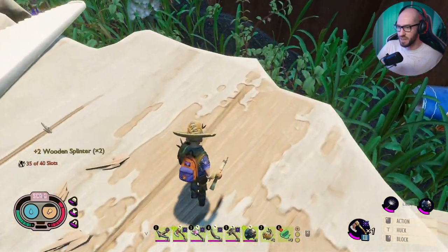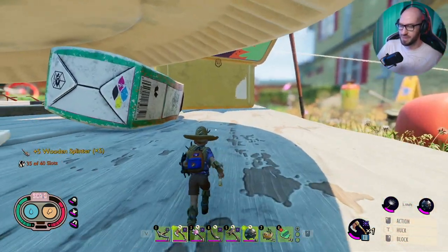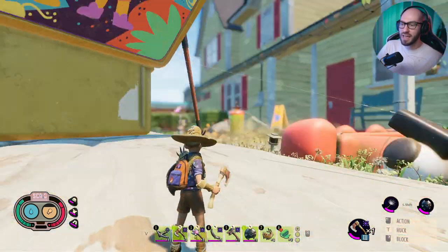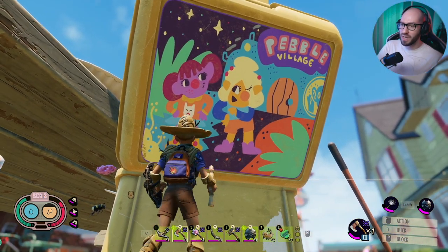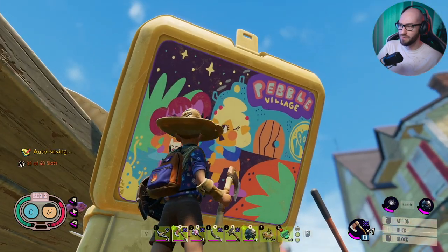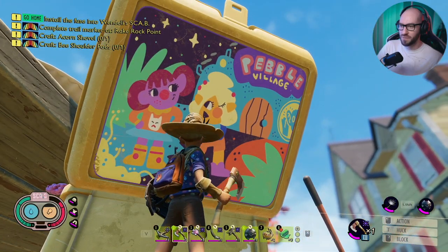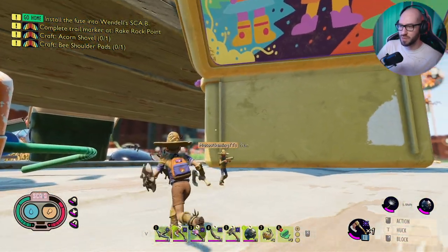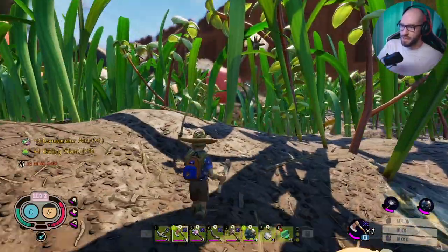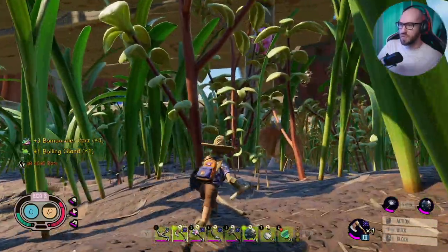I'm just grabbing some more splinters on the table. Oh you're inside the yellow thing! Look at that — that is the thing we need: the pebble village charm. I think we have the one on the left, we just need the right one, but where do we find these charms? We have the one on the left but we need to find the one on the right too — I'm not sure exactly where to look. I fell down below.